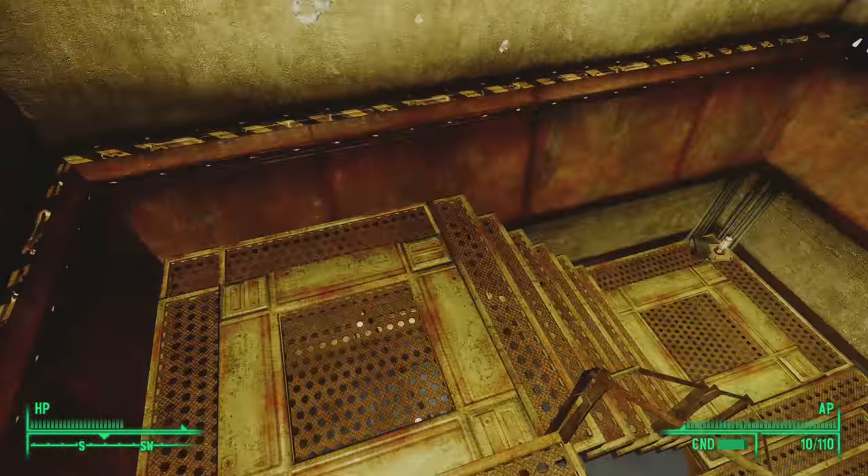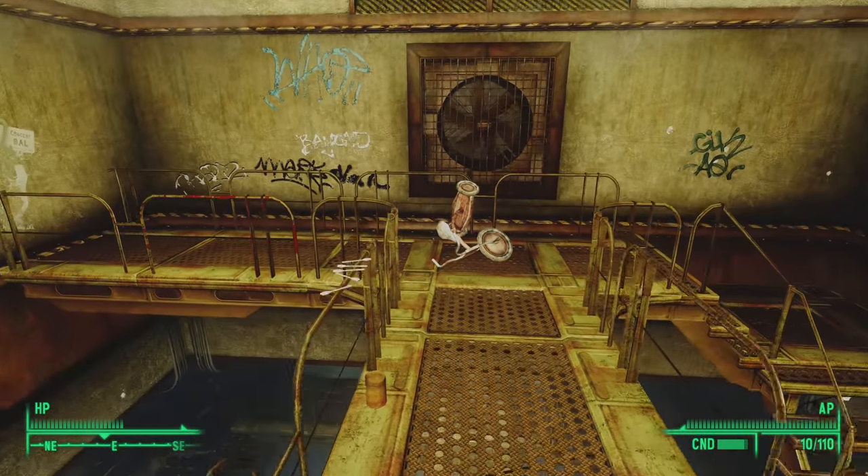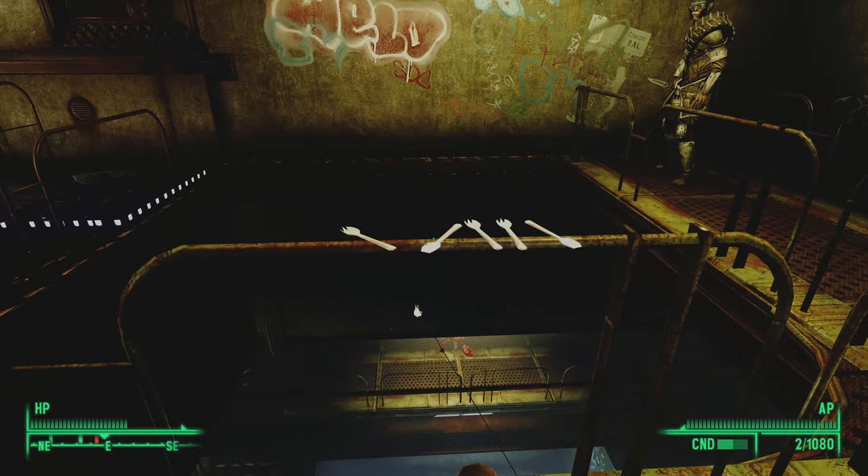When done looting, we can cross the catwalk to the east. I passed by something I missed right here — let's rewind that. You see that balancing on the banister? I knocked it off accidentally. The raiders have balanced a bunch of sporks on this railing. This is what happens when raiders have too much time on their hands.